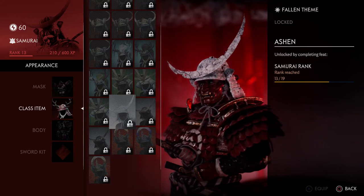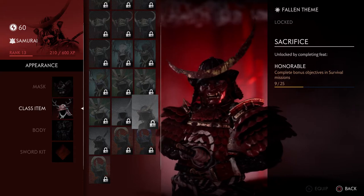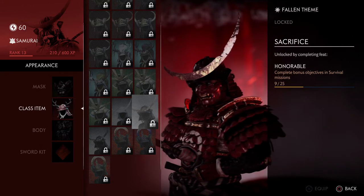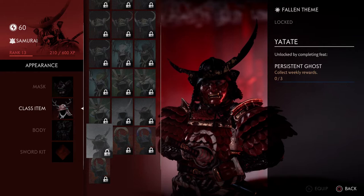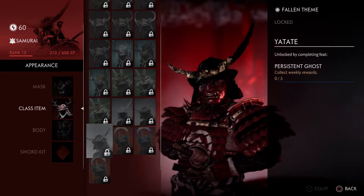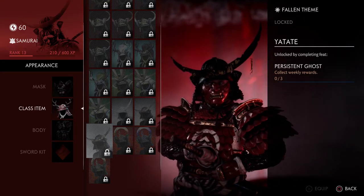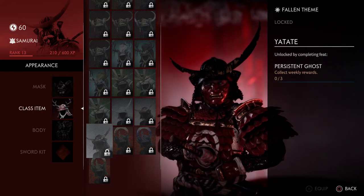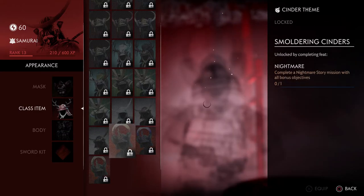The Ashen armor: reach rank 19 to get it, and unlock another by completing bonus objectives in survival missions. One set is unlocked by collecting weekly rewards three weeks in a row — that's the one I want because you're literally spewing ink and that's fire.